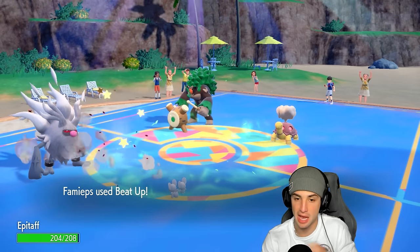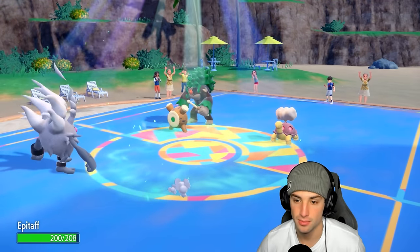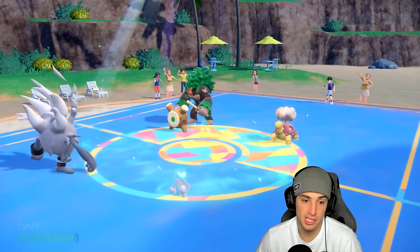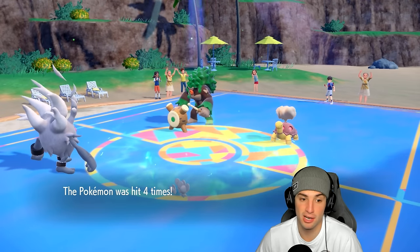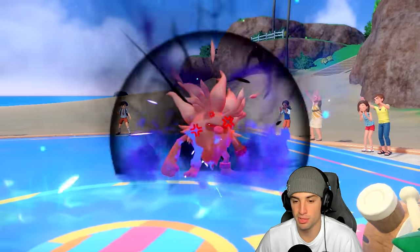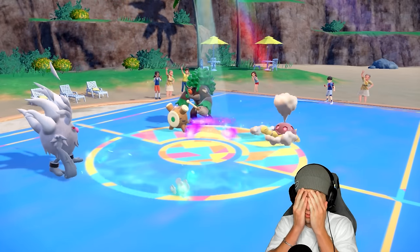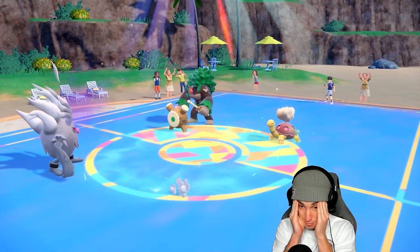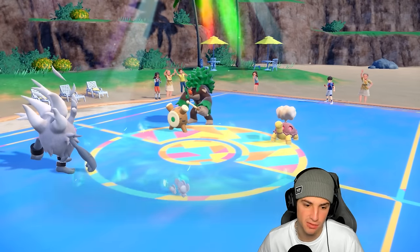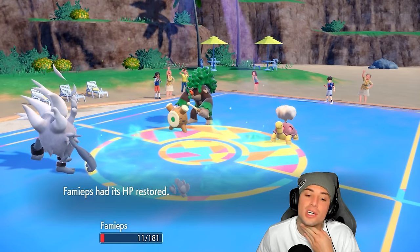We need to get damage off on Rillaboom — it's just a massive threat. They might Body Press and take out Muschief or Rock Tomb for the speed drop, which is fine since I'll get an attack boost from Defiant. The double swap was great for repositioning. Rage Fist does good damage, then they use Will-O-Wisp — why does Torkoal have Will-O-Wisp? That hurts, but Rage Fist with the burn still does ridiculous damage.